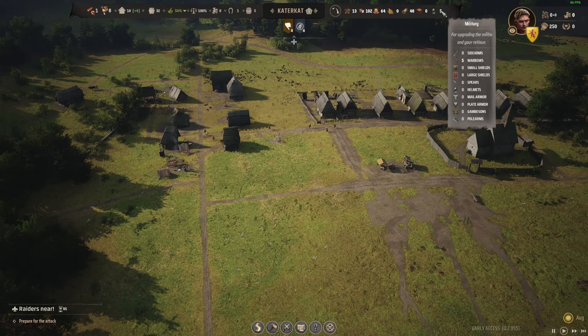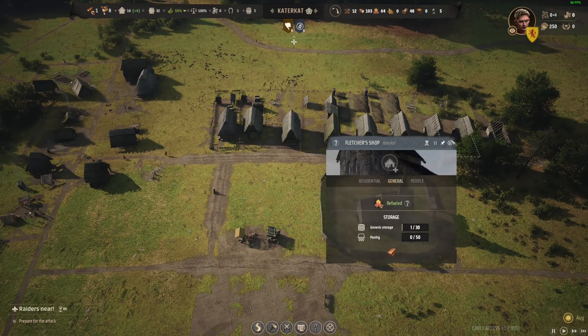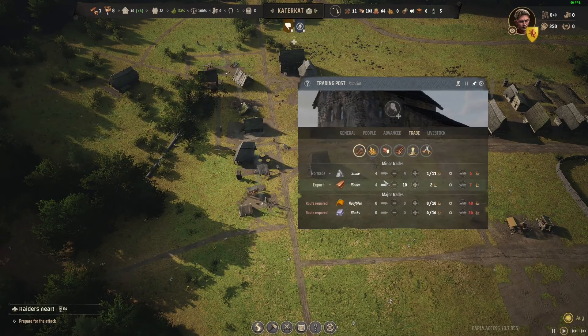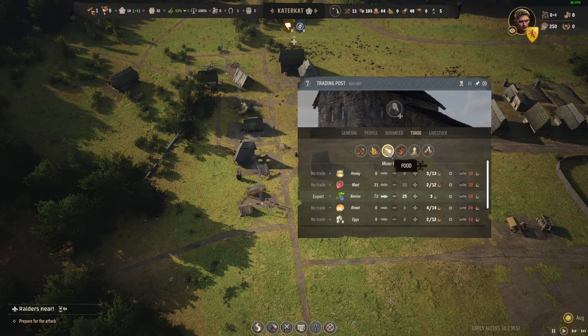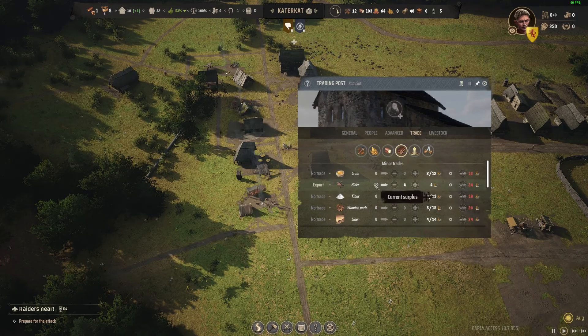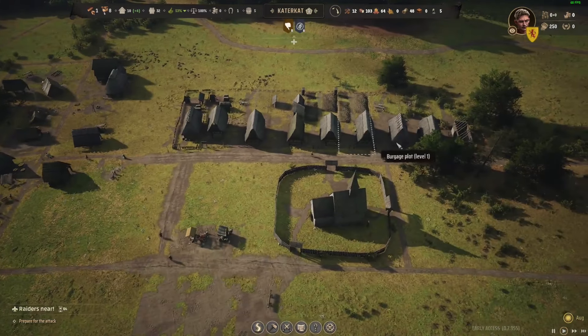We've already made five bows — so we're well on our way making some weapons. We're probably going to have to stop the export of our planks — we've got it set to over ten anyway, we'll just leave it. Berries is fine. What else were we selling? Leather — or hides, wasn't it? We have 19, keep four. We haven't got anyone working there at the moment because we're building more burgage plots.